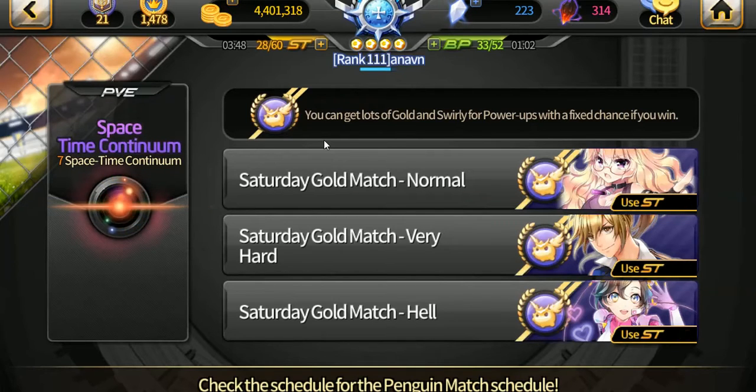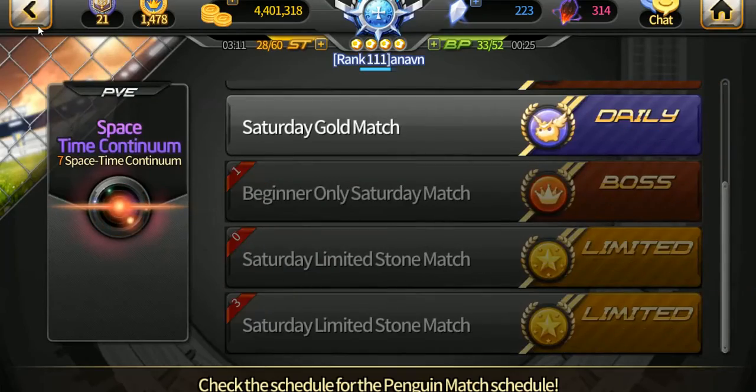The hell difficulty can sometimes be a little challenging even at my level. You want to try for the lowest difficulty you can, but if you go further you'll get more swirlies, which are useful later for evolving players and giving them bonus stat points — though that costs gold too. So sometimes you'll start the weekend grinding gold and end up with less gold than you began, but ironically your team will be stronger.